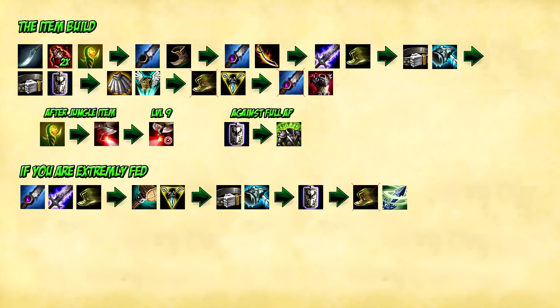Swapping your Trinket will help you in ganking — you can clear wards the enemy places and create more pressure that way. If you are against full AP, Randuin's becomes a Spirit Visage. Now if you become instantly fed in the early game, getting a good amount of kills and farm, I still get Devourer, Blade, and boots in the same order, but after that I rush a Triforce. This allows you to deal a lot more damage in the mid game and become a giant threat. After that I get Mallet for the same reasons as before, building into Randuin's, and finally selling my boots for Zephyr's. If you somehow reach late game with this build, just turn it into the standard build discussed first.